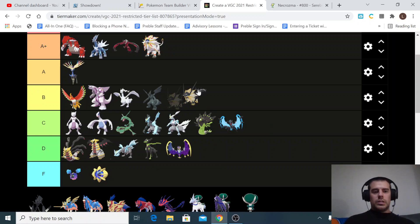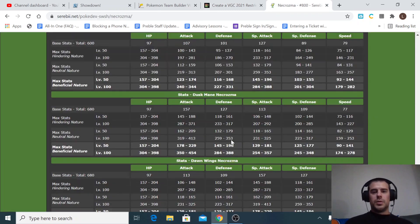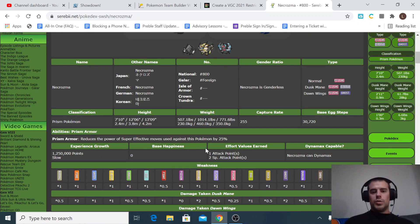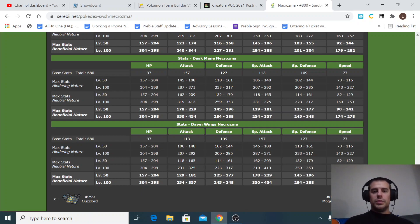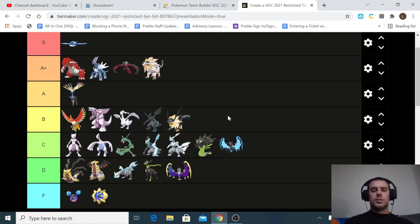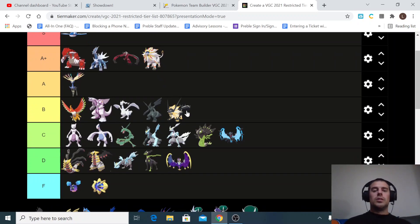Dusk Mane Necrozma — when fused with Solgaleo — is either A or B tier; I'll throw it in the B tier. It doesn't have Full Metal Body ability — instead it has Prism Armor, which reduces the damage from super effective moves by 25%. It's a bit slower, so it could be a better Trick Room Pokémon than Solgaleo, and it's a little bit stronger. But ultimately what makes Solgaleo better is that Full Metal Body ability — you can intimidate Dusk Mane Necrozma to lower its attack, whereas with Solgaleo you can't lower its stats at all. That's why I'd take Solgaleo over the Dusk Mane variant.